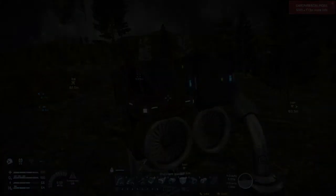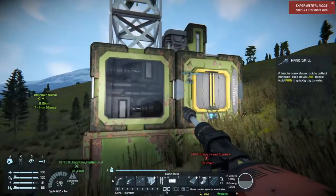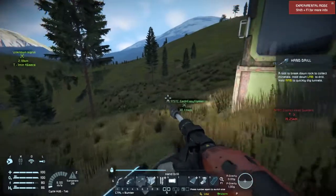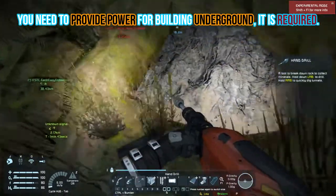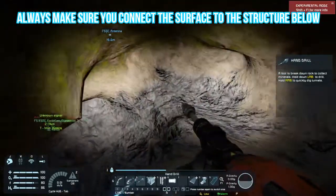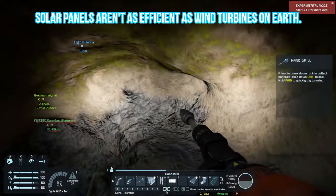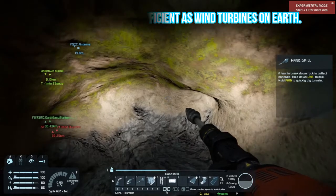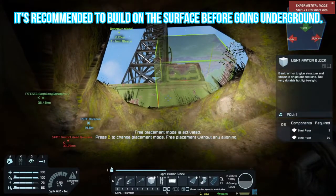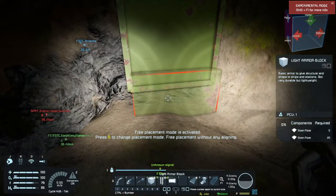I've got a request from a friend to show how to build and survive underground. First of all, you're going to need power — lots of it — because you can't generate power from light or wind underground. I've taken the liberty of digging a nice little cave slash hole over here; it's got enough space to build in. Now we need to connect that to this area. I'm in creative mode at the moment, just to show you that it is possible to live underground. I'm using basic blocks; press B to change build mode so it can snap to the ground.